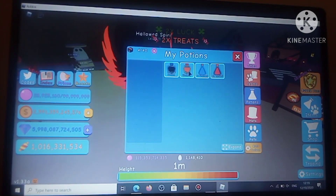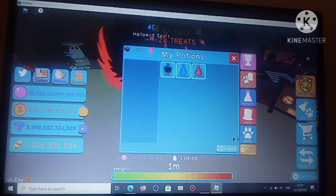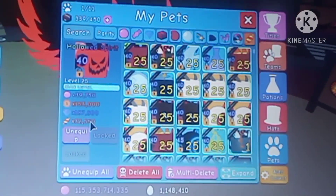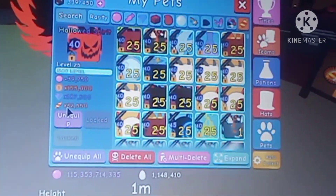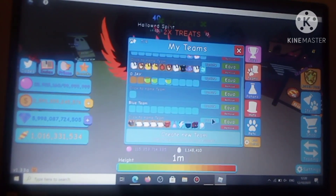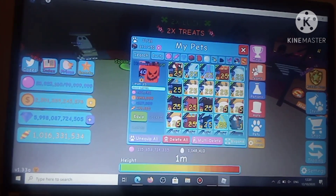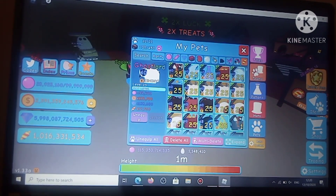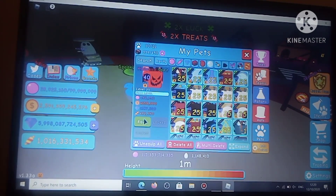Okay, let's use some potions on it — max level it, and max enchant. That's done. Nice stats, actually — 32k treats. Good enough to be on my treat team now. So let's update it. Which is my weakest one? I think it's the Equinox. Yeah, that's it — I'll add you in to my team.